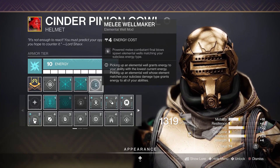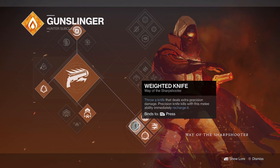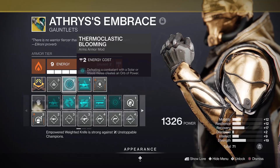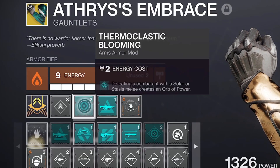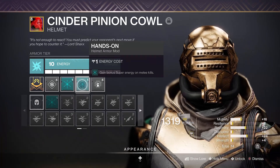Melee Weld Maker is ideal for this melee-focused setup to create Solar Elemental Wells, especially as Precision Knife Final Blows will fully recharge it. Thermoclastic Blooming pairs perfectly with this, as Solar Melee Final Blows will create an Orb of Power too, with Hands-On also granting bonus super energy as well.